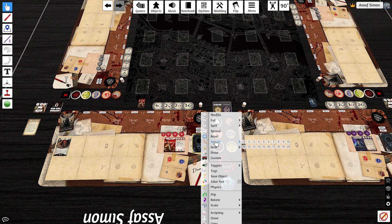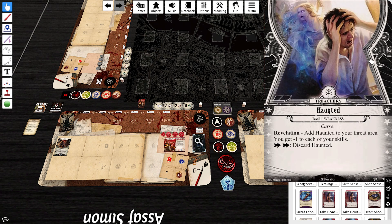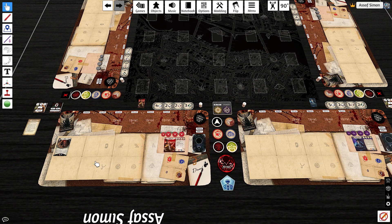That's going to be Ashcan's deck. His random basic weakness is Haunted, so all of his weaknesses are double actions to get rid of.